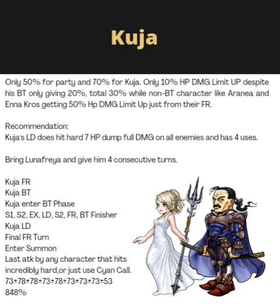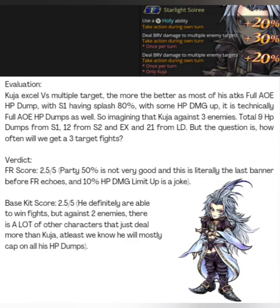In terms of HP damage bonus: if you start with Kuja's FR then the BT finisher, that's 73%. Then you enter Kuja's BT phase where S1 and S2 are at 78%, then EX, LD, LD to recover S1 and S2, then S2 again, then FR, and finally the BT finisher. With that, the total HP damage bonus is up to 848%, which is not too bad.